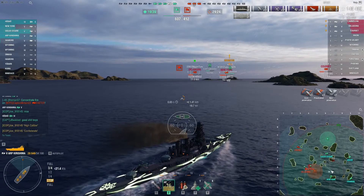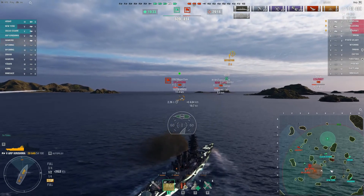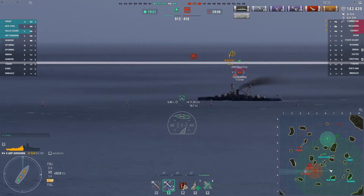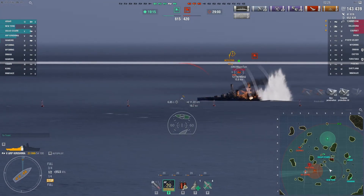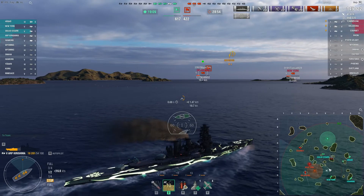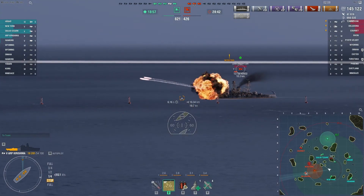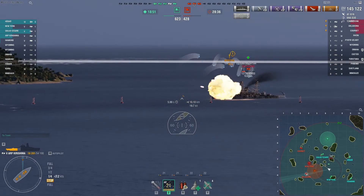There's 10k worth of damage on the Oklahoma. Joe picks up High Caliber and Confederate in addition to his Kraken Unleashed, currently sitting at over 143,000 damage — a heck of a game by any measure. Enemy New York beginning to target Joe. Getting the tail end of the Oklahoma there. Joe's got his stance open quite a bit — New York obviously targeting him. I think move the nose to port a little bit. Two hit the torpedo belt for no damage.